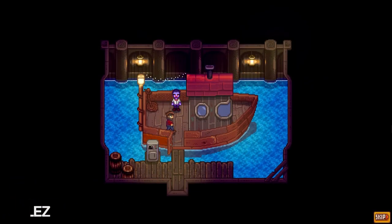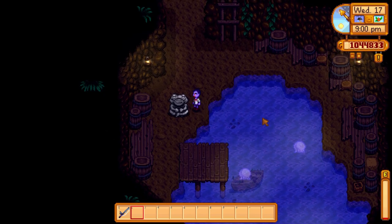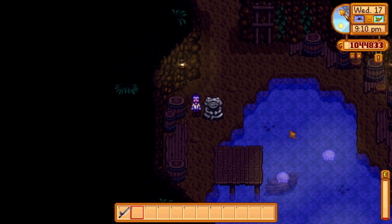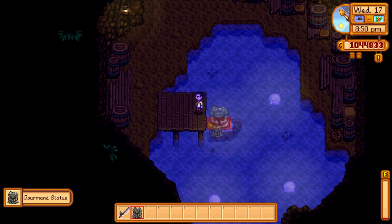First up, I'll cover the new statues that came with Ginger Island and the 1.5 update, since I'd expect these to be a little less known. The Gorman statue depicts the frog from the cave by your Ginger Island farm and can be obtained by fishing in the cove on the southeast part of the island. It is actually kind of tough to get, so it could take a day or two of attempts before you finally pull in the present — don't give up if you don't get it immediately.